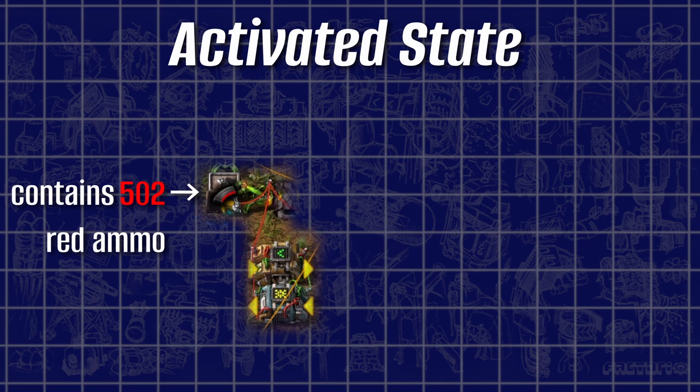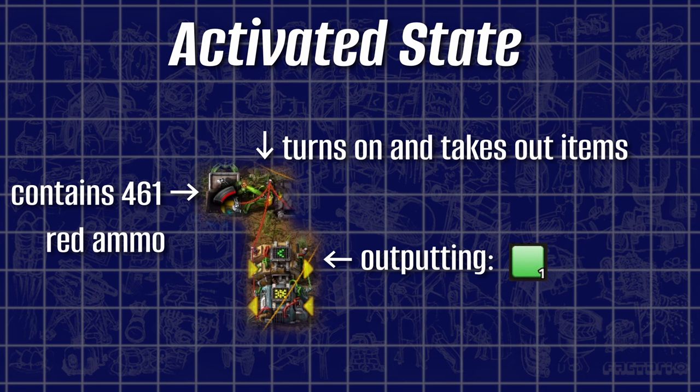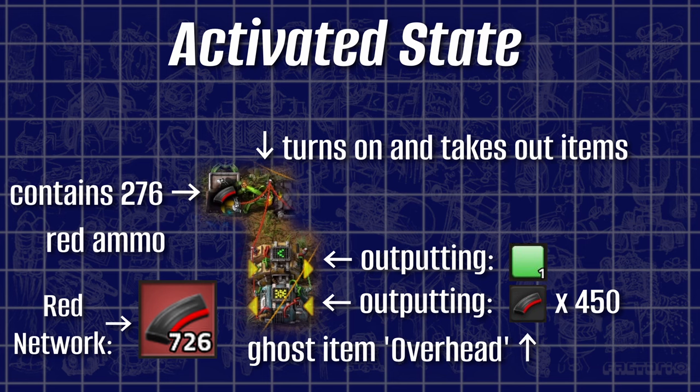Inside the activated state, two things are happening at once. First, the inserter starts taking out red ammo from the chest. Second, the decider combinator now outputs a value of 1 instead of its default value 0, resulting in the arithmetic combinator outputting a red ammo signal of 450. When we look at the total value of red ammo inside the red network, we see it no longer matches the chest's content — the number went up by quite a lot. This is caused by the arithmetic combinator outputting an overhead of a ghost item count, which effectively represents the number of items which should be taken from the chest for reaching the minimum threshold. It basically transforms our inserter and decider conditions from a set functionality to a reset functionality.